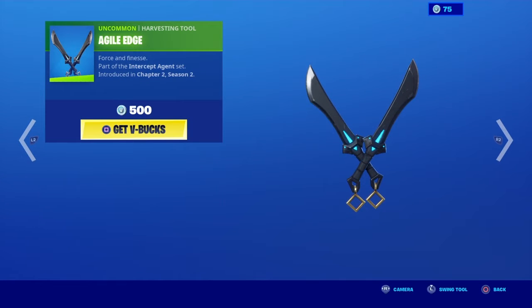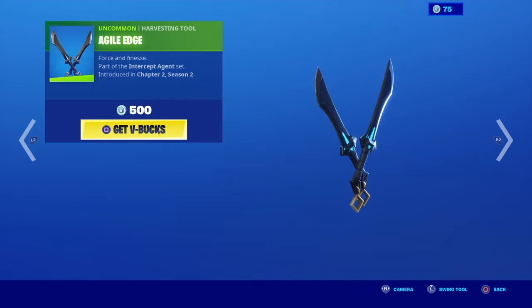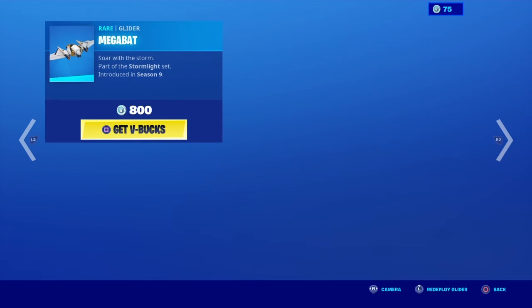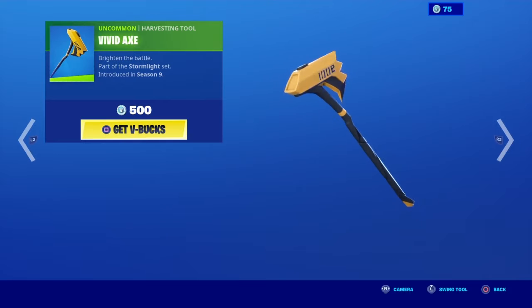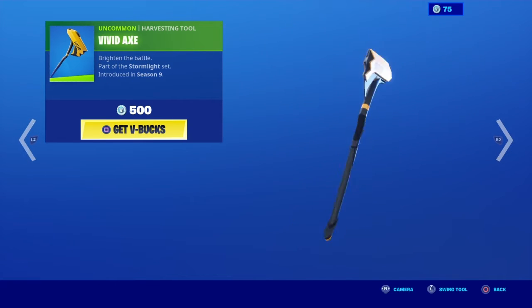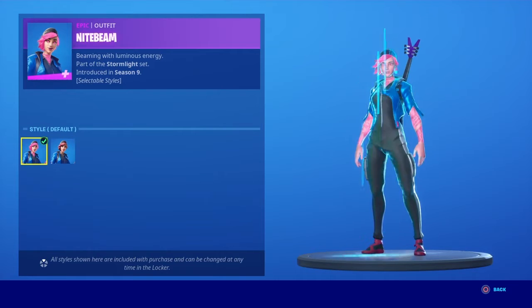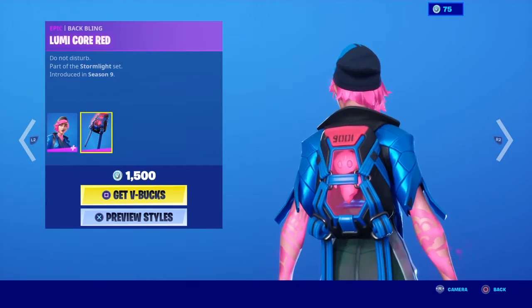We've got the Agile Edge, the Megabat glider — pretty cool glider — with the Vivid Axe. The Night Fiend with two edit styles: no glow and glow, with the Lumicore Red back bling.